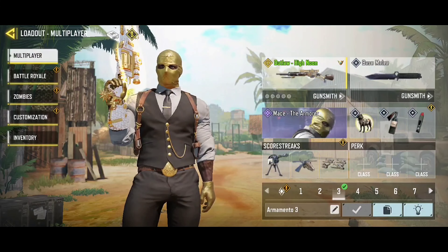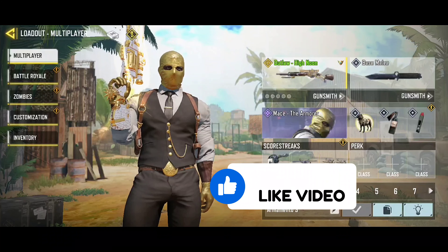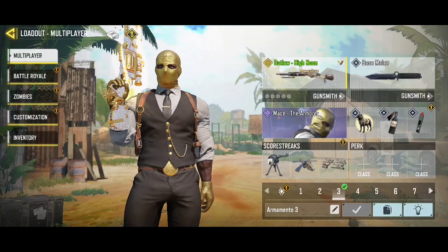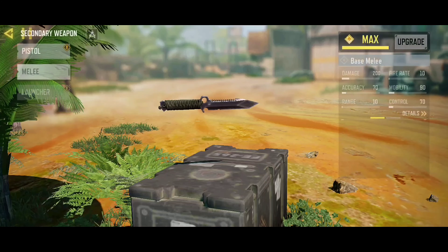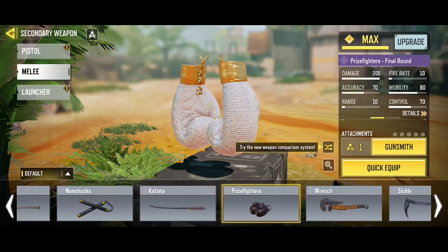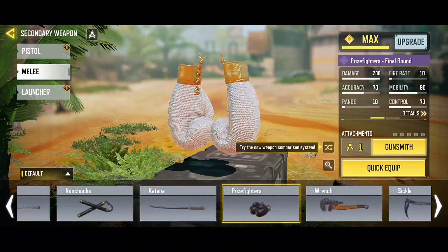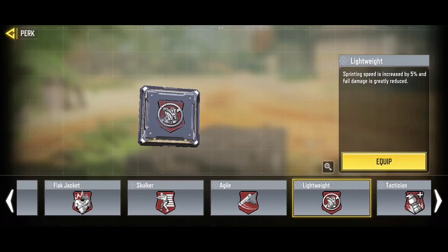Before starting the video, I ask everyone to please press like to help me, and comment — I always read comments. In this loadout we are going to use the melee boxing gloves to change quickly and run faster, but you can also use the assault knife, karambit, or folding knife.